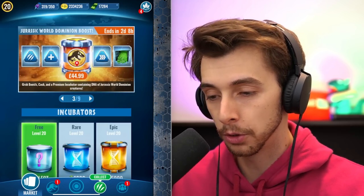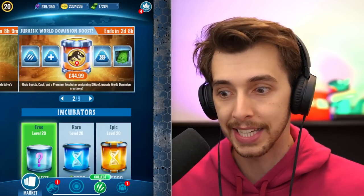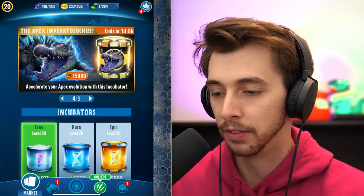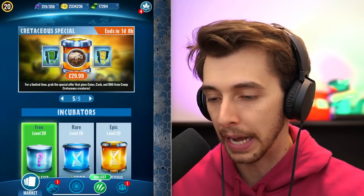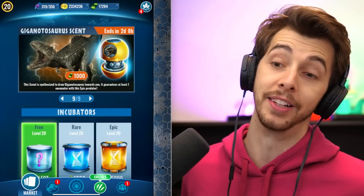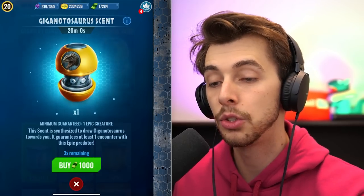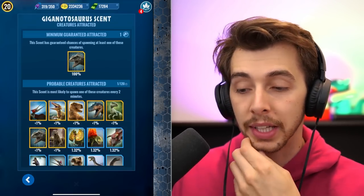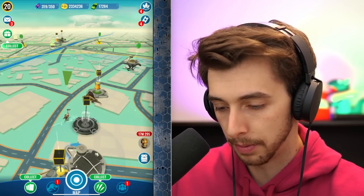You've also got loads of choices: there's a Mortem Rex, the new Capra, Tsuchus, Sarkasuchus — freaking Apex! And also this as well. This is the Giganotosaurus scent, which guarantees you a Giga. 100% you will get a Giga, and you can buy three of these, I think.